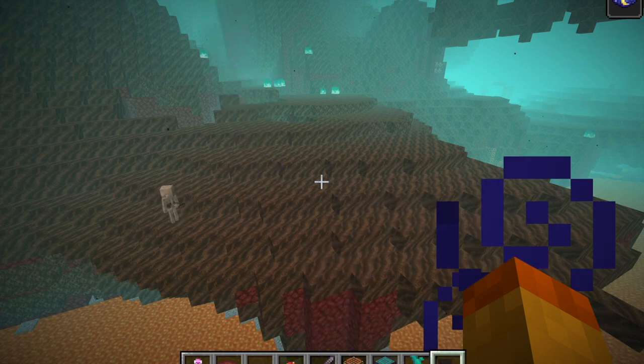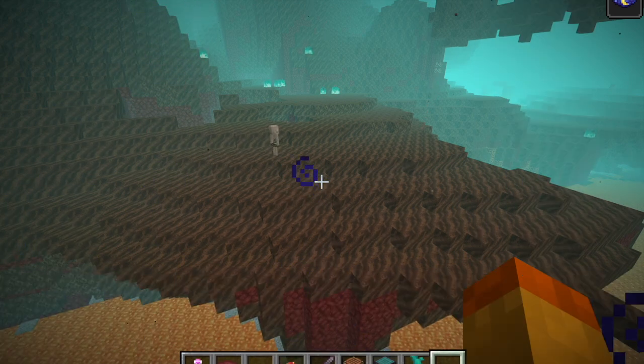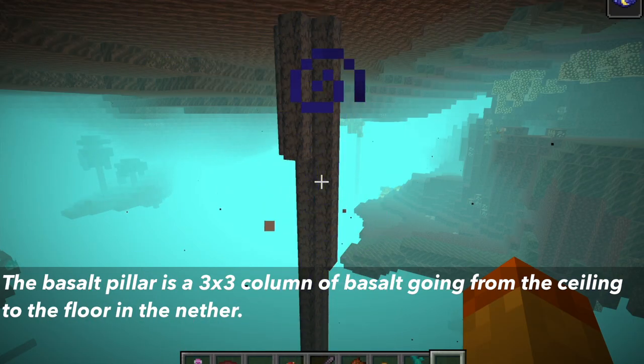Next is the soul sand valley, which has a cyan fog with gray particles in it. The surface is covered with soul sand, soul soil, and patches of gravel. There are also nether fossils on the surface, which is a new structure in the 1.16 update and is a grouping of bone blocks. Also new is the basalt pillar, which is a 3x3 of basalt going from the ceiling to the floor.